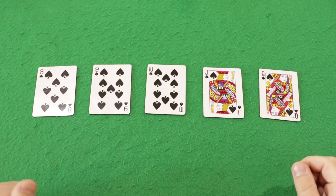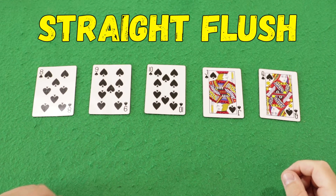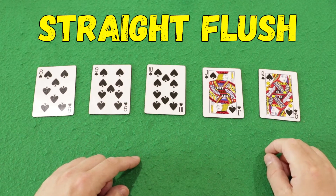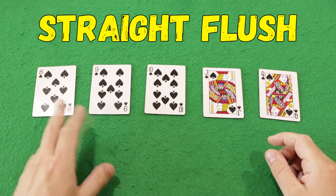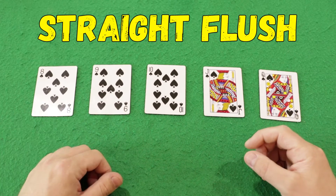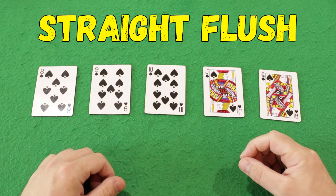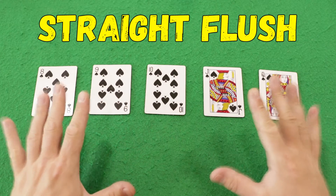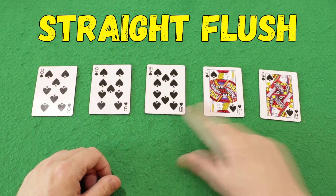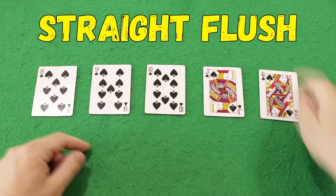Following four of a kind comes the straight flush — a sequence of cards in a row, all of the same suit, such as 8, 9, 10, jack, queen. In Texas Hold'em there is a separate combination called the royal flush, which is essentially the same straight flush but starts with a 10 and ends with an ace.